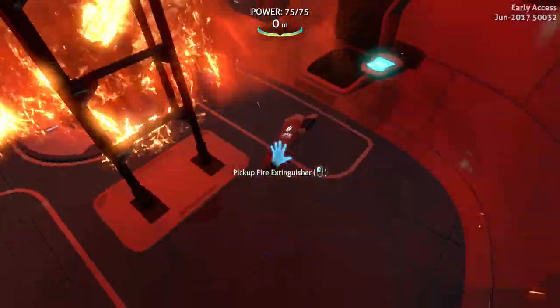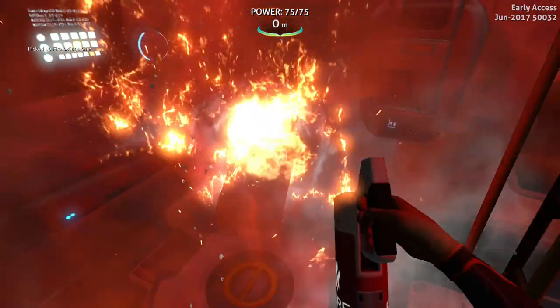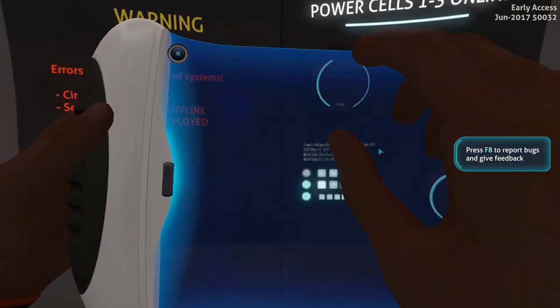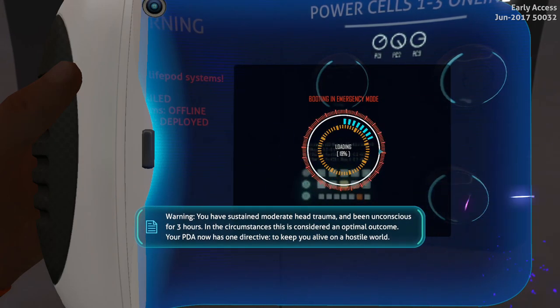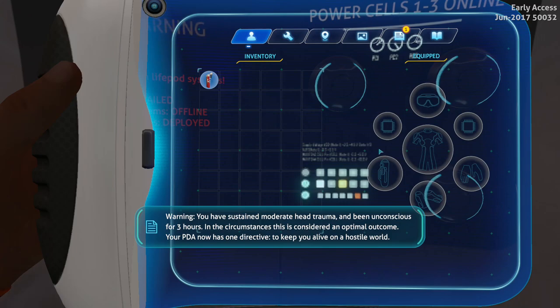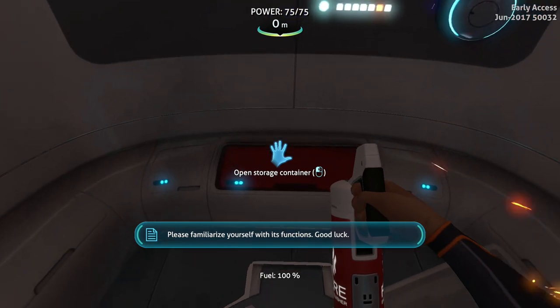All right, let's do this — let's extinguish the fire first. This fire is bad. This is new as well — the PDA. Initializing PDA in emergency mode: this program will catalog your inventory, record essential information, and issue survival advice as necessary. It has one directive: to keep you alive on a hostile world.